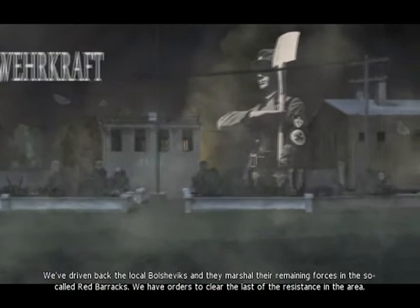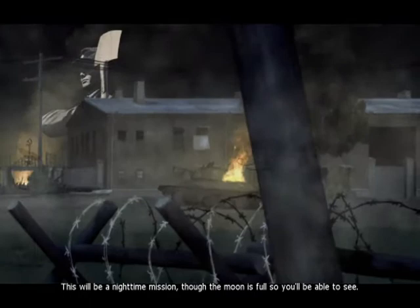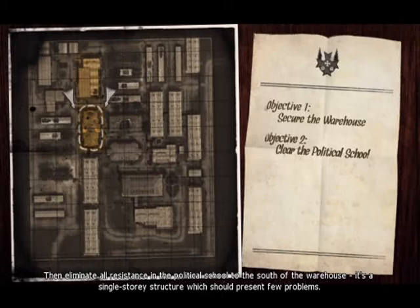I have orders to clear the last of the resistance in the area. This will be a nighttime mission, but the moon is full so you'll be able to see. Begin your assault by securing the warehouse. Be sure to clear the upstairs offices before moving on. Then eliminate all resistance in the political school to the south of the warehouse.